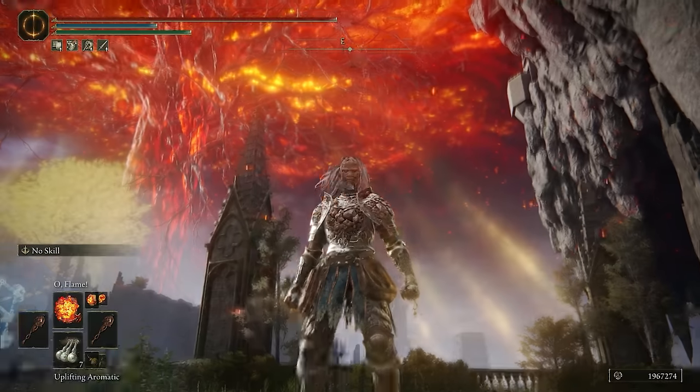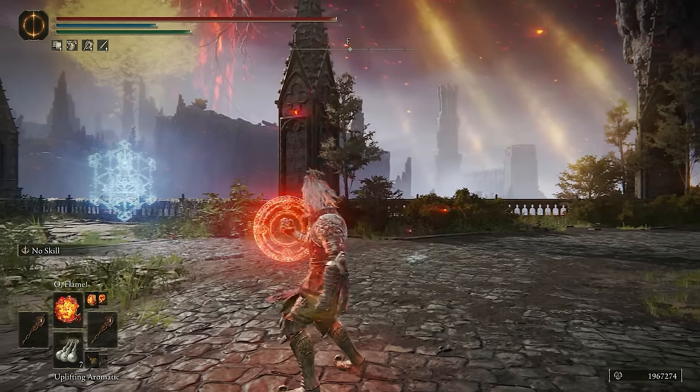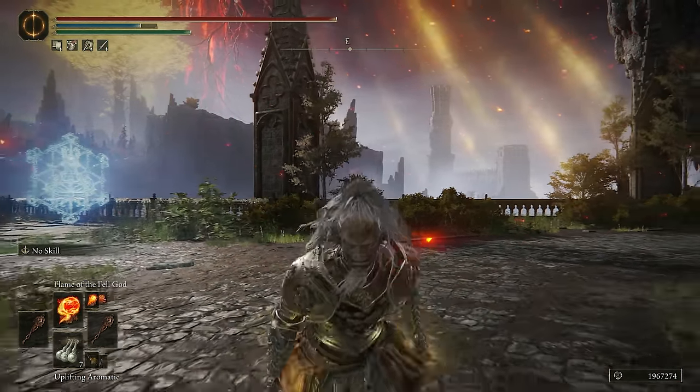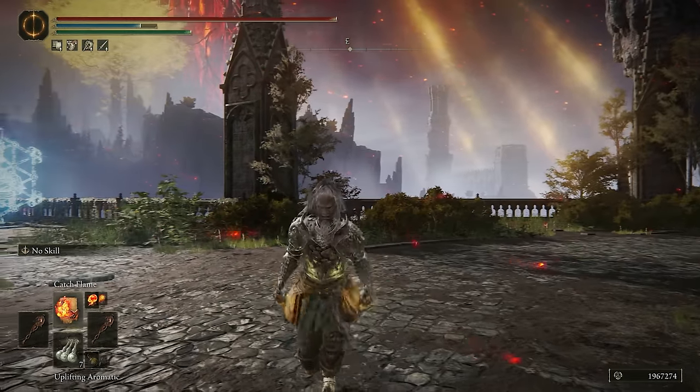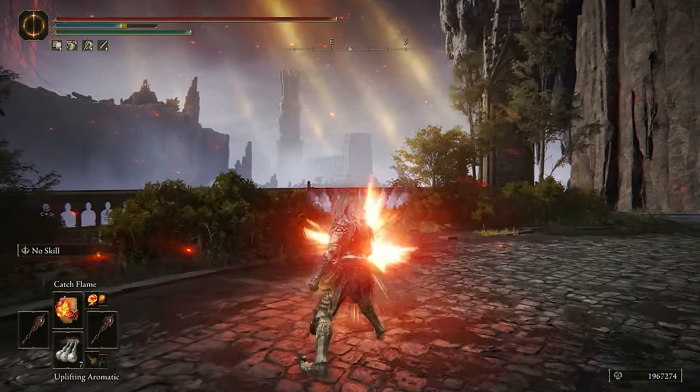I really want to see what kind of damage output we can dish out when we have our damage stat maxed out. As for the choice of incantations, in the first slot we have O Flame. I like to have that there because it combos when fully charged into Catch Flame, so I have a really good burst damage option in my first slot that I can quickly swap to and I have easy access to Catch Flame afterwards as well for finishes.